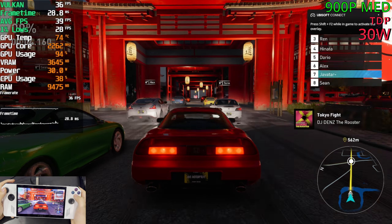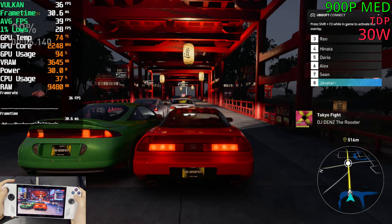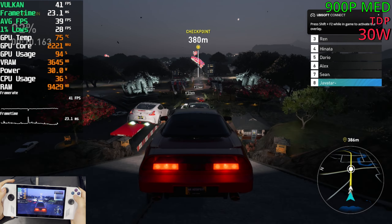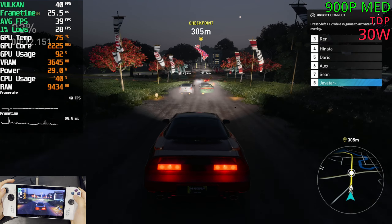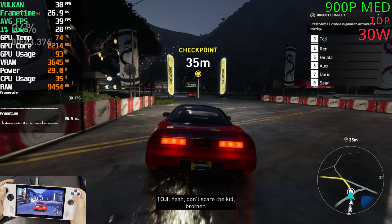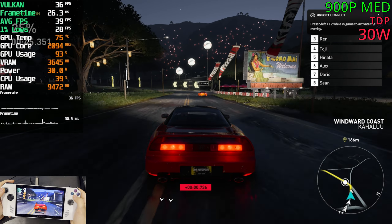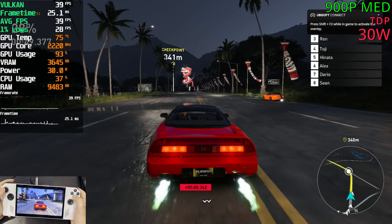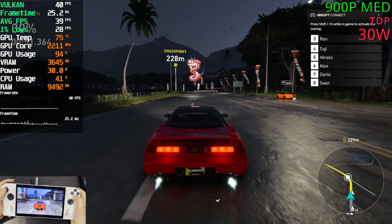Doing a proper race now and the FPS is pretty much the same — a bit lower, of course, but like 2 or 3 FPS. We are still sitting in the high 30s and low 40s. Our lowest point was around 33fps, our peak was around 42 to 43, and the average is around the high 30s and low 40s. So yeah, that is 900p.